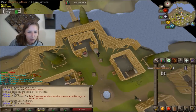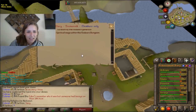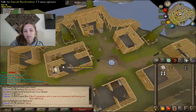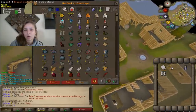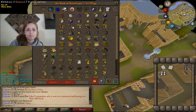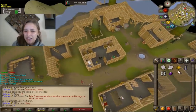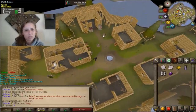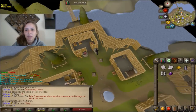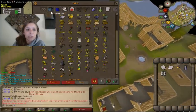That's done — back to runecrafting, which is a requirement for the elite diary. I got a little confused here — I made a necklace when I needed the amulet. Reading directions is so important. Basically the only thing I have left is the 82 runecrafting, and I'm 41k away. I've got the Fremennik elite basically done.